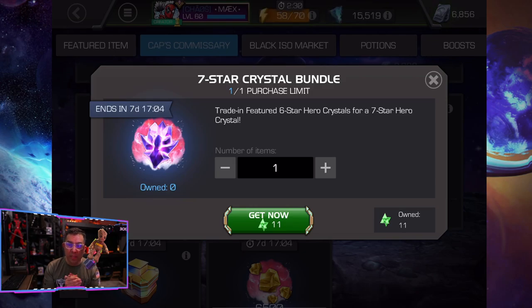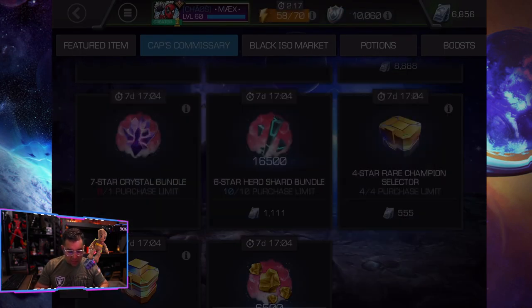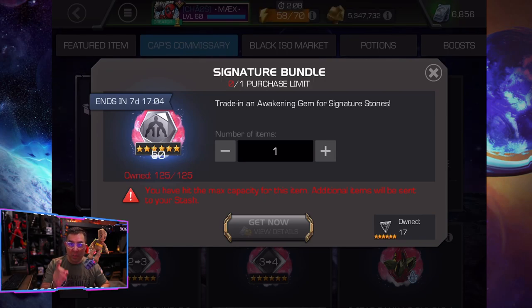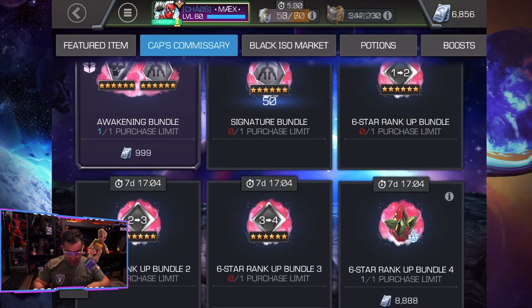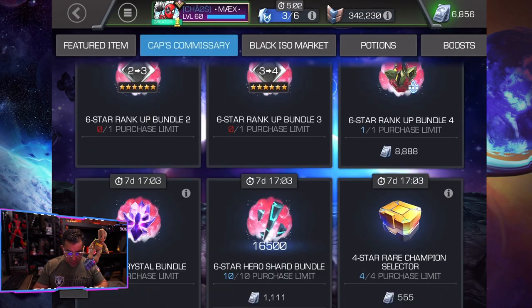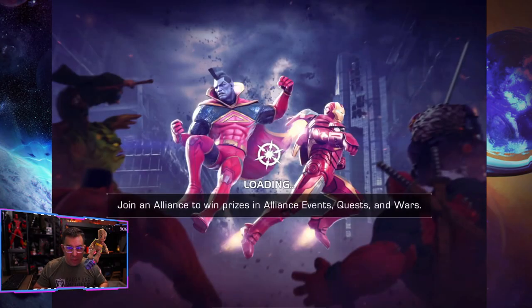Now that we have 11 of these items we can trade them in and go for that seven-star crystal — fingers crossed for what we get. With the trade-in store event going on, I have tons of these in my inventory. I wish there was more than just a purchase limit of one, because I have 17 overflow and there's basically no use for them. I picked up the gold offers even with my limited gold, since I have gold crystals I can pop to get that stash back up. I was close to 20 million gold but rank-ups and the trade-in brought me down to five million.